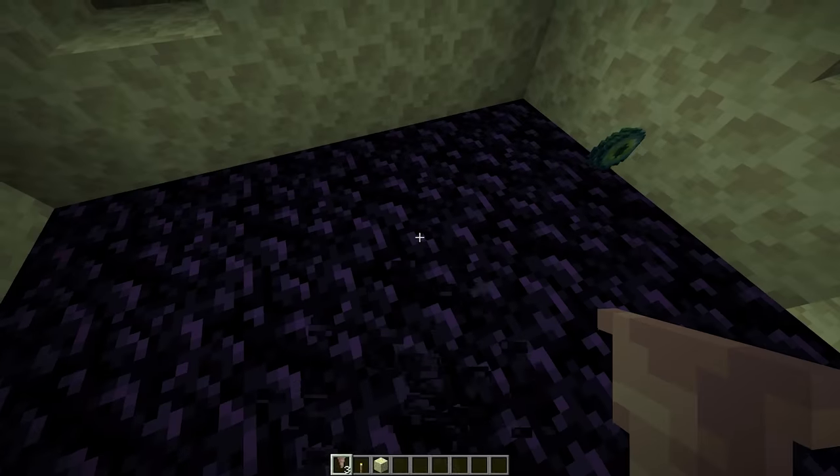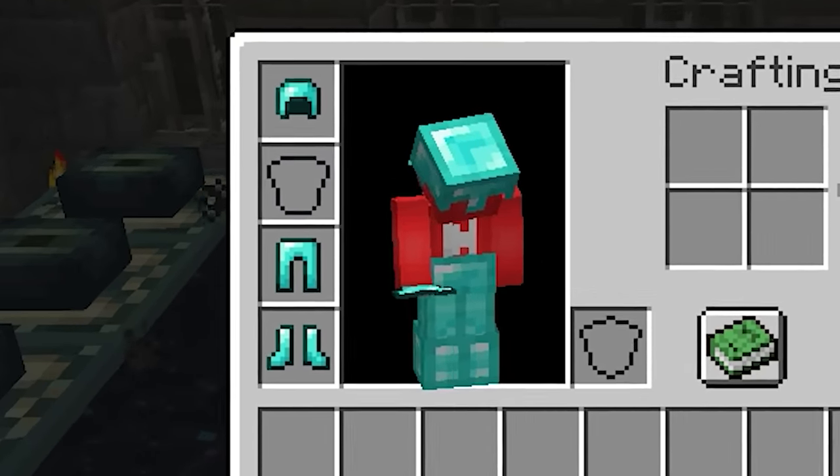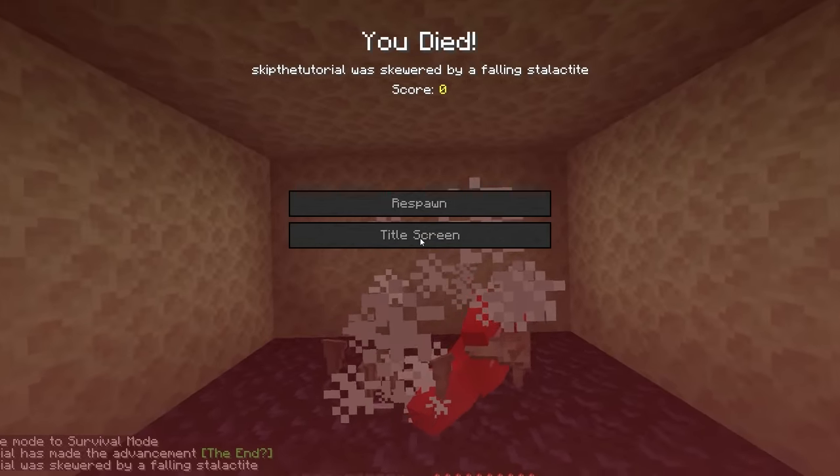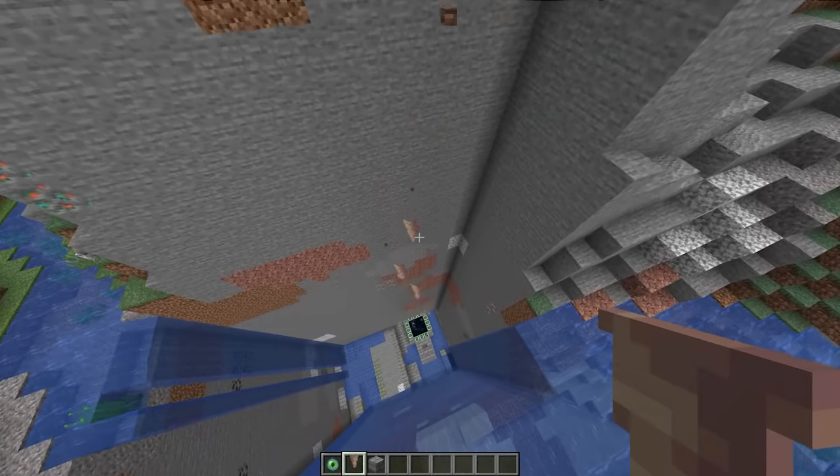Rather, whoever goes through the gate next gets quite the deadly surprise on the other end. Even with a diamond helmet, the odds are that your friend's still gonna get skewered the same way. So if you're looking to make the end off limits, a couple of stalactites might just finish the job.